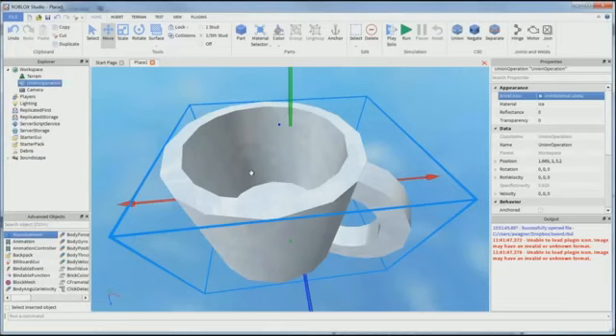Is this cup one part or sixteen parts? It's one part — it's a union operation. So if you created a 30-part cool monster, you could union all of that together and move one part around. Performance only costs one part, there are no welds — it's a single object. Can you do this in-game? Not yet, but we hope to have it so you could cut down a tree or use a samurai sword to cut a hole in a wall and walk through it.